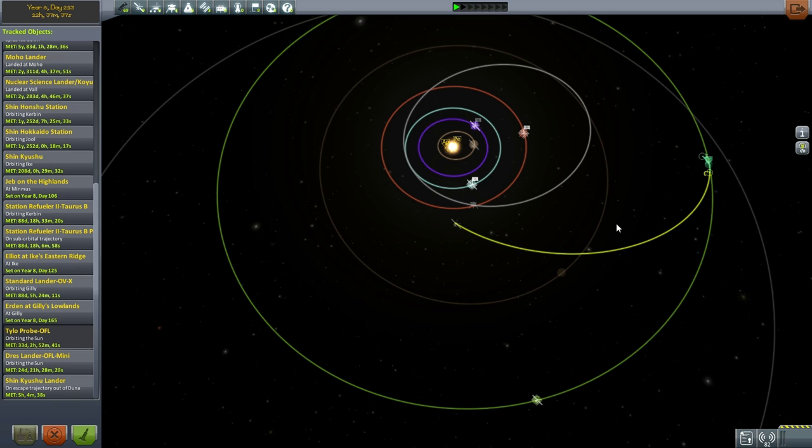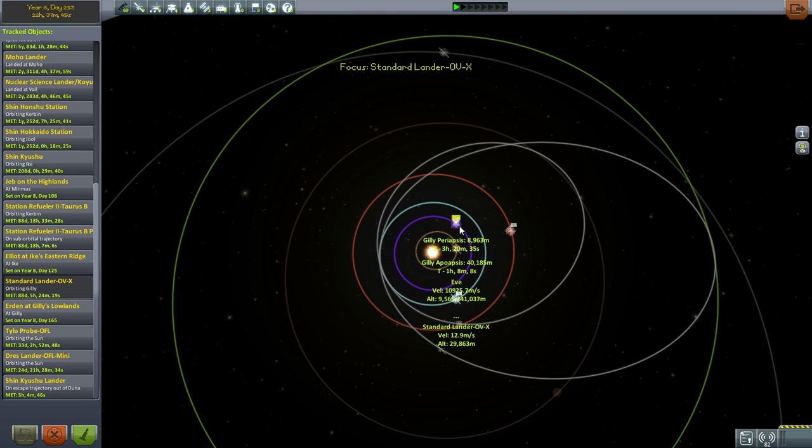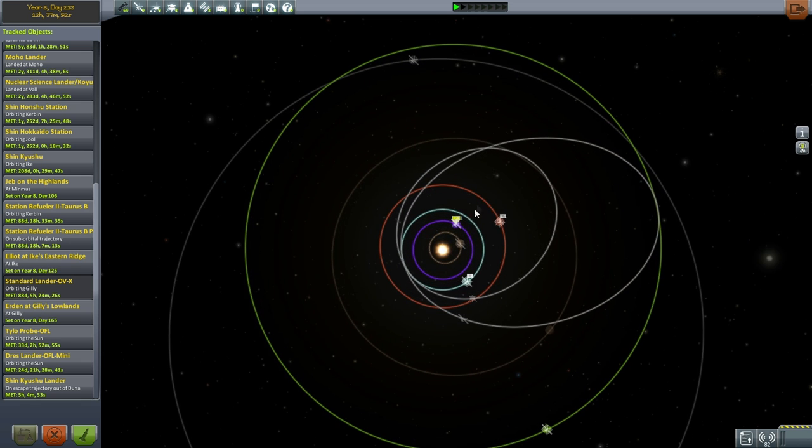The Tylo Probe is going to come in year 9, day 85. And then Erdin Kerman, who is in this lander here, is going to have to return on year 8, day 311. But the first thing is Elu is coming up, and our transfer to Elu will probably take place pretty soon. Let's time warp to that.